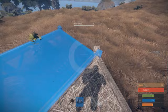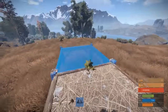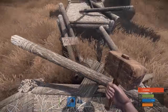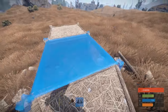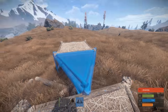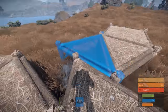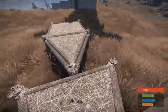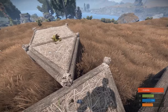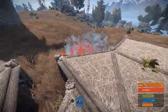Jump on it and then place two square foundations all around it. After that's done, destroy the square foundation closest to the triangle foundation. Then pull out triangle foundations and place them on the square foundation away from your core triangle foundation. Once all of those are placed, you can now place more triangle foundations attached to the ones away from the core one.